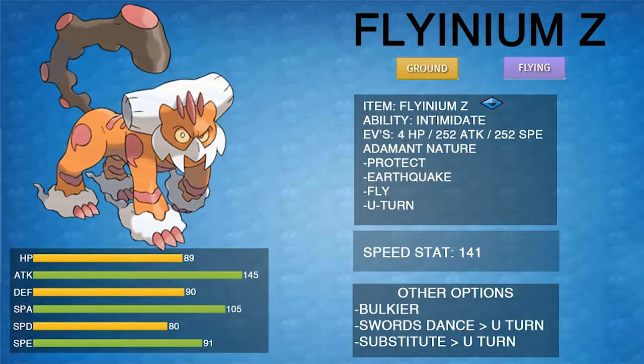Life Orb Dazzling Gleam from Tapu Koko is a three-hit KO versus this spread. You can go bulkier if you want — the next set uses a bulkier spread and you can mix and match. You can put Swords Dance over U-turn, which is viable if you have speed control like Thunder Wave or Icy Wind. Boosted Landorus with the Z-crystal is really strong, but there are a lot of Pokemon that outspeed it, so Swords Dance needs good team support — redirection from something like Mega Kangaskhan or Cresselia, which were great partners in VGC 15.